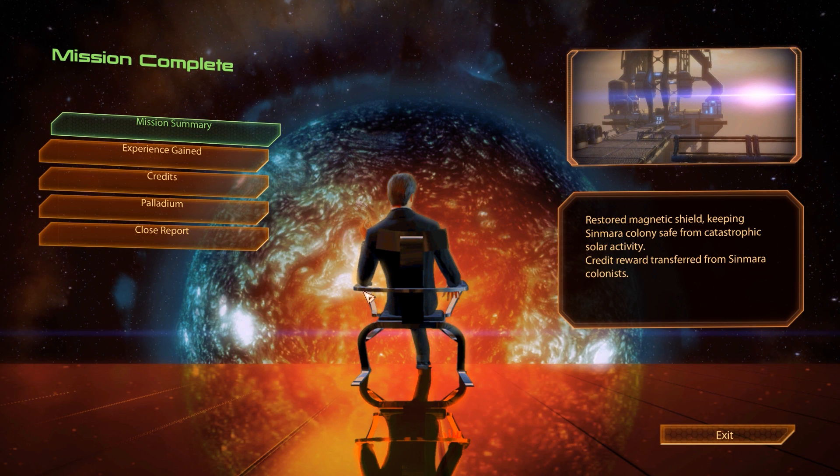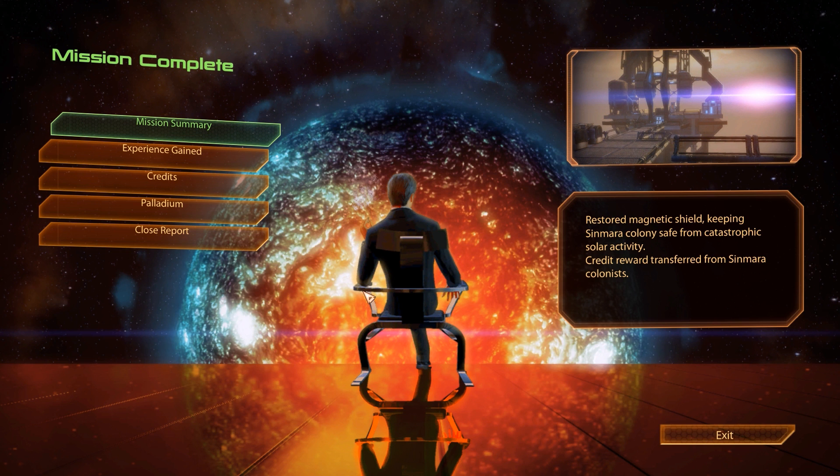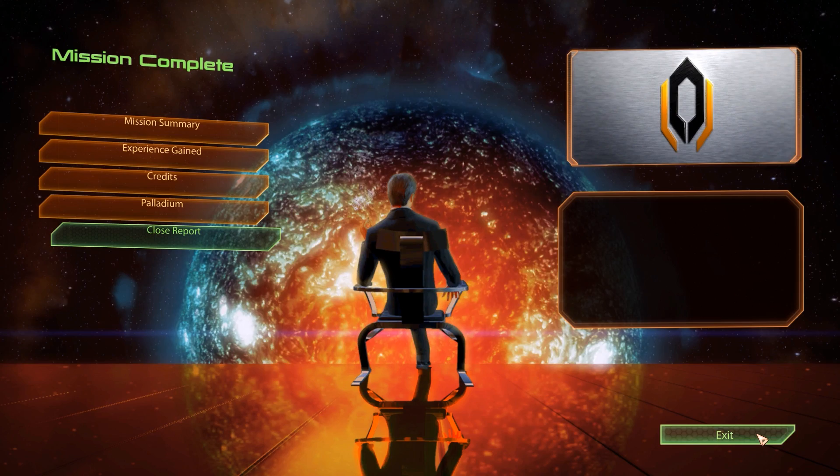And here we are — that was quick and easy. The shields are back up, the station is now protected again, and we have completed another mission. Because this was another mission obtained by planet scanning, we have now unlocked the Agent achievement, though we may have actually unlocked that a few episodes ago, as it's not always exactly clear which types of missions count for this achievement. On top of that, we gain 125 experience points, 7,500 credits, and 2,000 units of Palladium. Not bad at all for a mission that from start to finish took us roughly 3 minutes to complete.